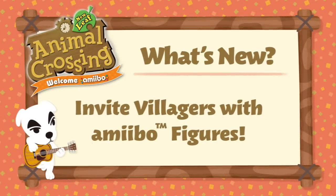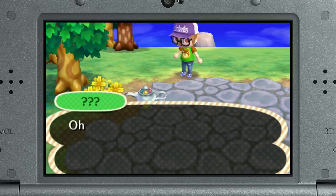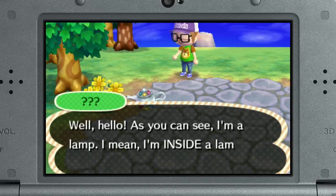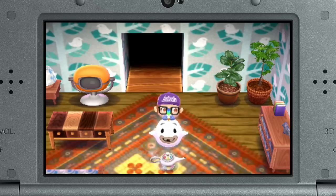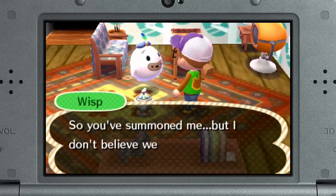After installing the new software update and playing once, the next day a mysterious lamp will appear in a random area of your town. It houses a spirited chap named Wisp, who can transform into any Animal Crossing series Amiibo figure character you tap.